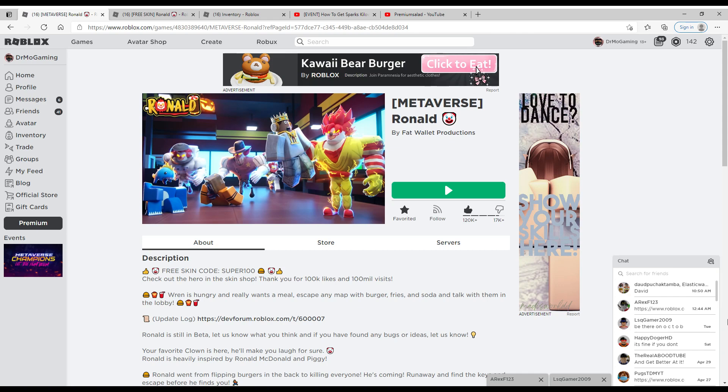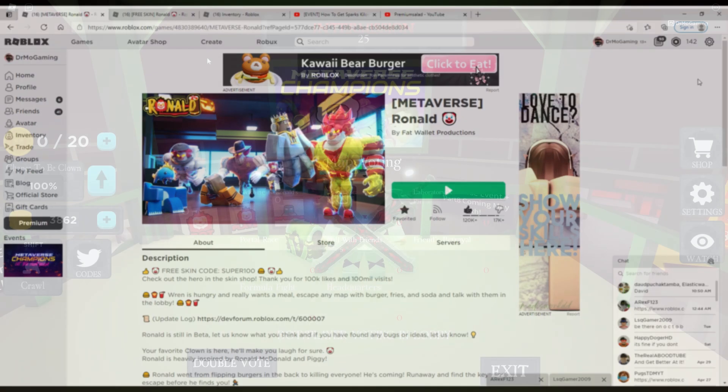Hey everybody, Dr. Mo here, and we are playing Ronald — Wren Brightblade's Week 4 Badge.